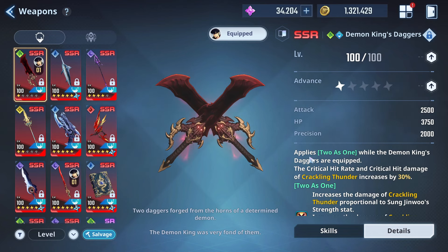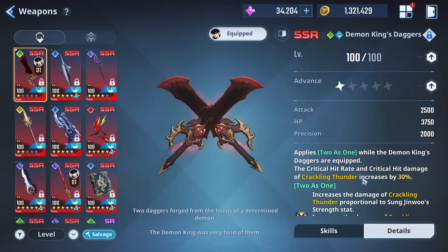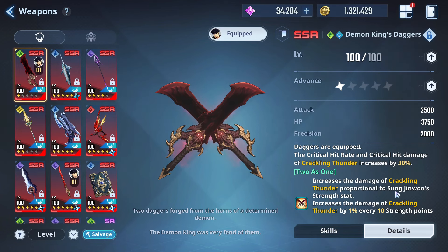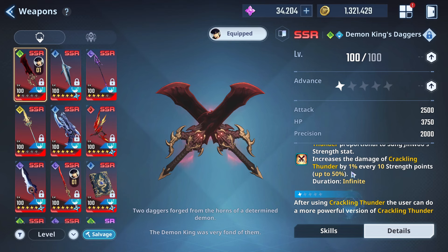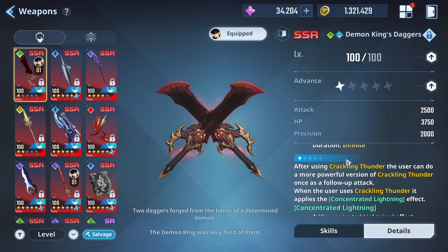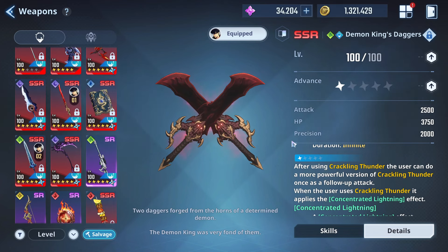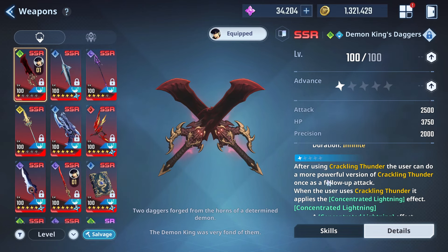So with the daggers — the passive 'Two as One': while the Demon King Daggers are equipped, the critical hit rate and critical hit damage of Crackling Thunder increases by 30%. Two as One also increases the damage of Crackling Thunder proportional to Sunjun Wu's strength — that increases damage by 1% every 10 strength points up to 50%. That's the initial passive, and it's very solid.